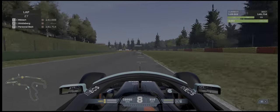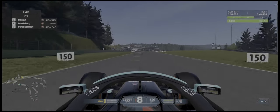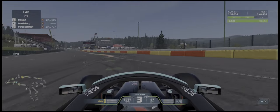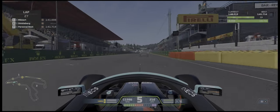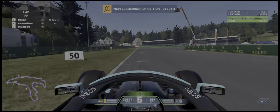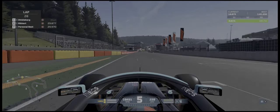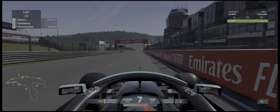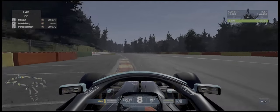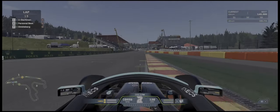Heading into the final corner of Sector 2, we're up on our delta and we got a pretty good exit out of Stavlo — up just half a tenth on our time. We're going to continue to kind of gain that until we get to the bus stop chicane. It's growing — up almost 7 hundredths into the bus stop chicane, almost a tenth and a half, and we get a pretty good exit out of there. We're up just over two and a half tenths and we're up into the top 2,200. I think that is going to be pretty close to our personal best — this last lap is going to be the one that I'm going to shut up for and let everyone just enjoy.